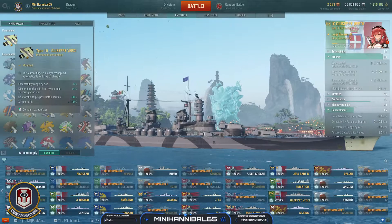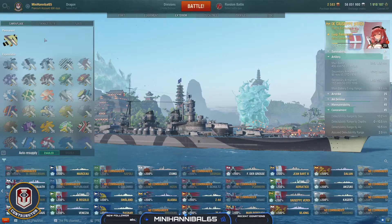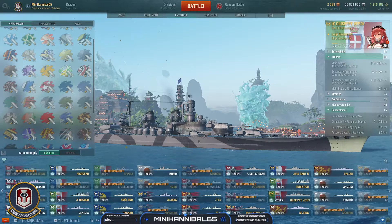Finally, let's talk about the exterior. Camouflage of course comes with the standard 100% XP per battle and 20% cheaper service cost. As always, tier 9 premiums are the best bang for your buck in terms of credit and XP generation, so you're not wrong if you want to use one of your other camos on it to maximize that.